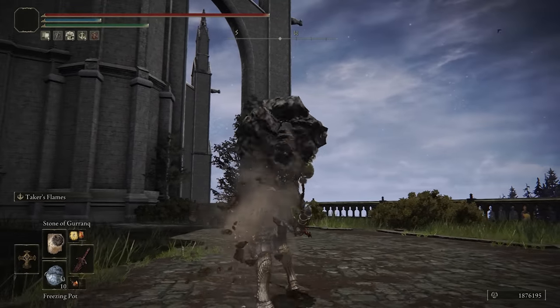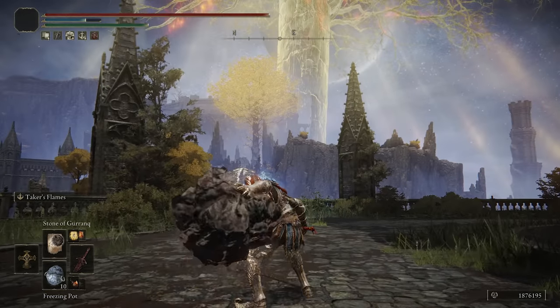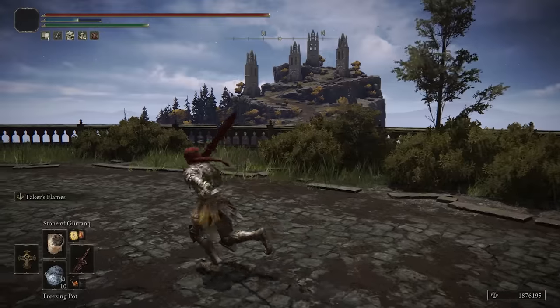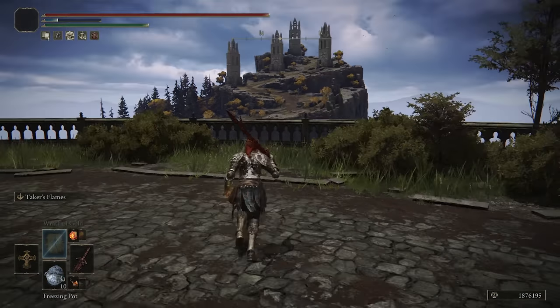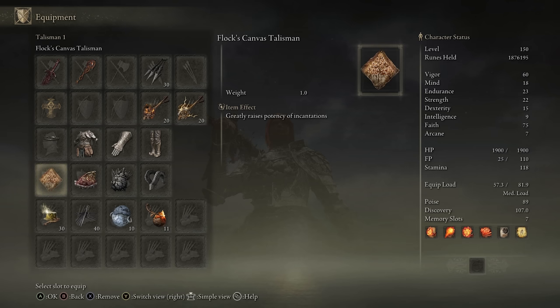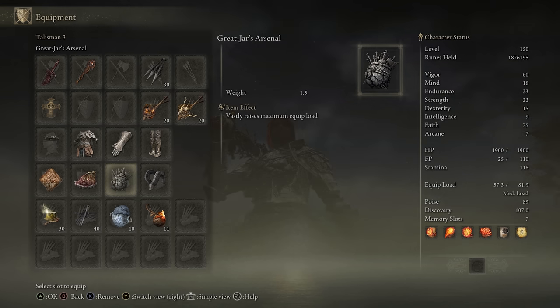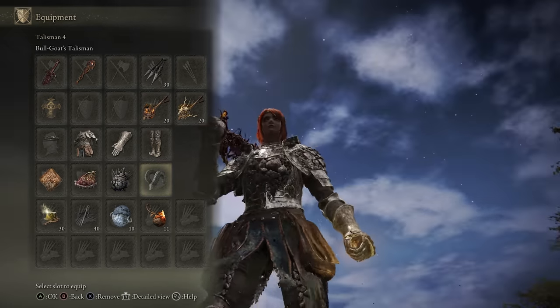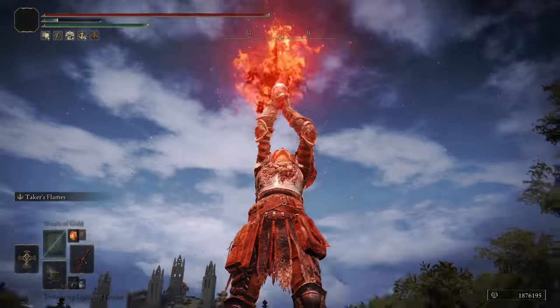I also have Stone of Geronk because its range and tracking is pretty good — I didn't expect it to travel as far as it does. And then I have Wrath of Gold just for some AoE if they are chasing you down. As for talismans, I have the Phlox Canvas Talisman to boost incantation potency, Shard of Alexander for the Blasphemous Blade Ash of War, Great Jar's Arsenal because my equipment is heavy, and the Bulgo Talisman to reach 89 poise. That's really all there is to the build — let's see how it performs in the invasions.